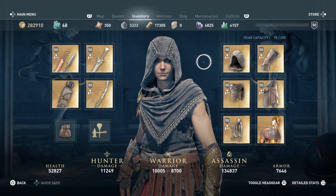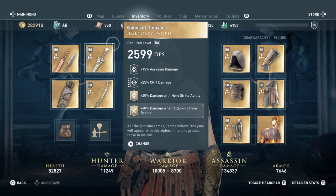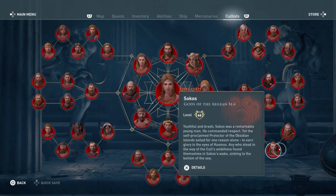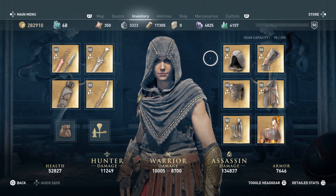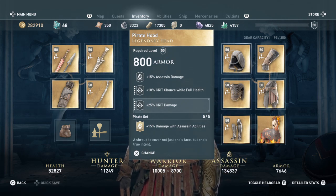The assassin build has a lot of different components — some items you may not have yet, and I may update it as I find new items and engravings. For the armor, I went with the pirate gear, which you get by defeating cultists in the Aegean Sea. Each one drops a piece of that armor set.